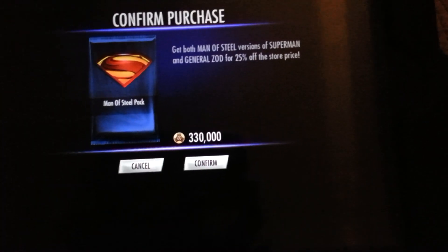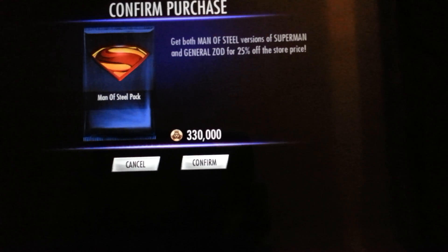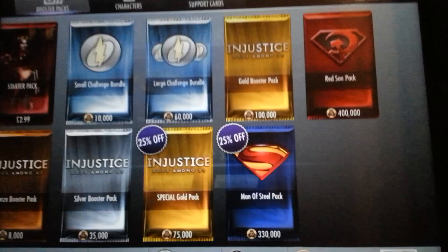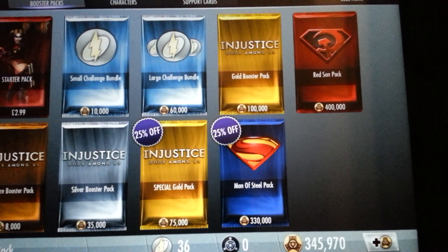You get both Superman and General Zod in the Man of Steel pack, and this is a discount price. If you were going to buy them individually, I believe each character is priced at 220,000.